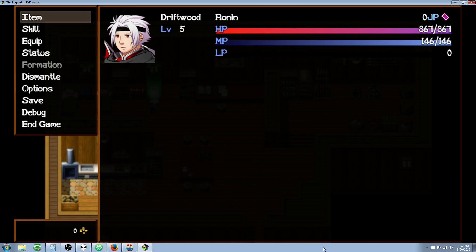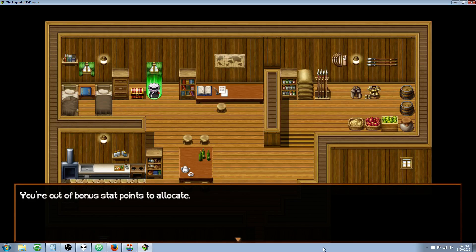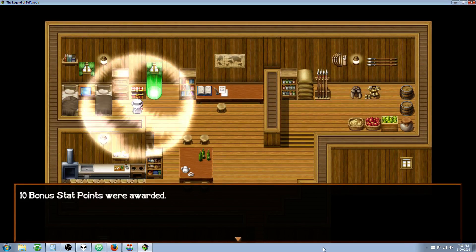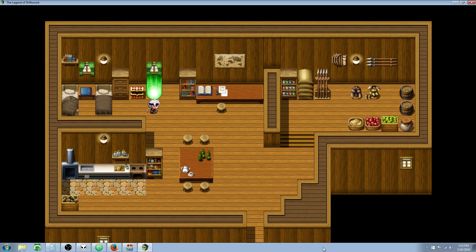So here we are, we're level 5, we've got 867 HP and this little green thing right here is going to be our upgrade sphere - we can put this wherever we want. We're out of bonus stat points to allocate so let's give ourselves some stat points. I put 10 stat points in this chest - all I did was create a chest and did a control variables in there and I'll show you that in a minute.